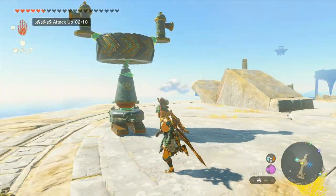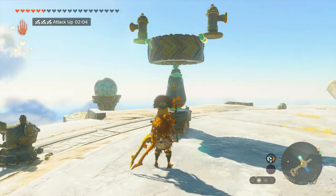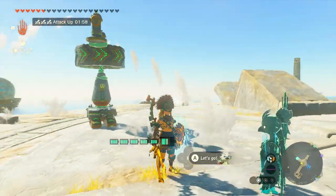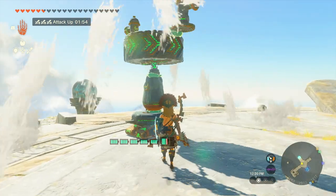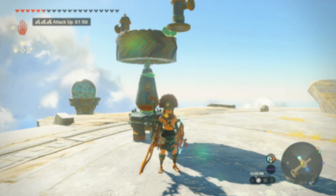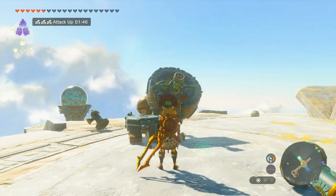Now you could definitely attach another device or two on here to help with killing the Moc-to-Rock, but I didn't do that. I like to be able to go ahead and just kill them myself. If you don't put any sort of laser beams, fire emitters, or frost emitters on here, you can pretty much walk around this thing and not get hurt.